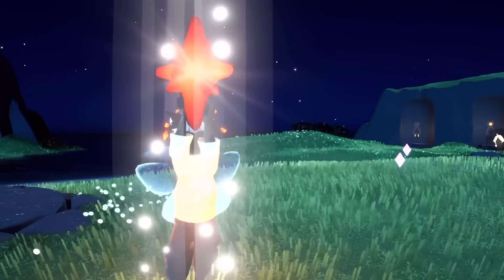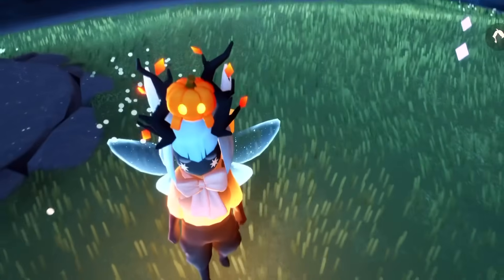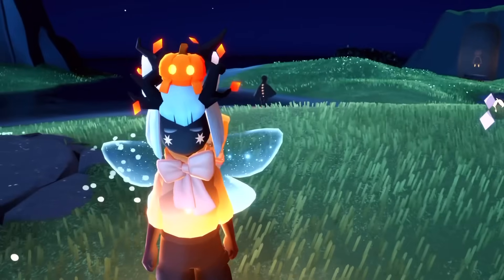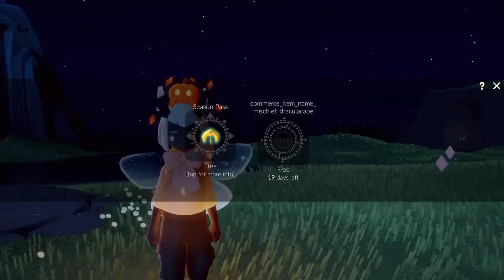First up we have the in-app purchase items, which of course will not be free in the live version — it's just for testing purposes, and they are not final as well. But first up we have this really, really adorable pumpkin crab for our head. I love how bright it is. It actually pops really well and it's cute.